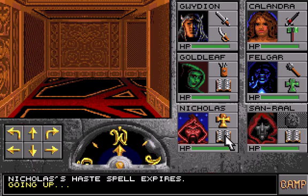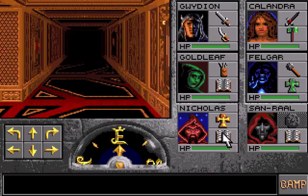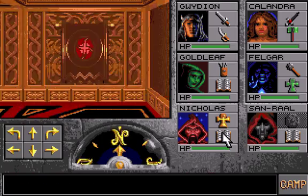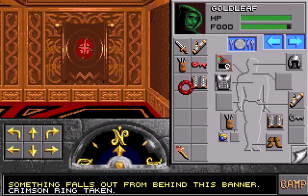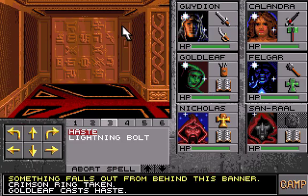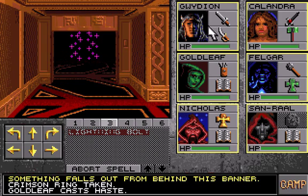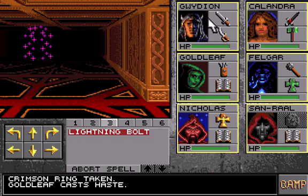So, before you go into the main hall here, click on here and you'll get a crimson ring, which you're going to need. Now, there's going to be mages here and they can hurt you pretty bad.